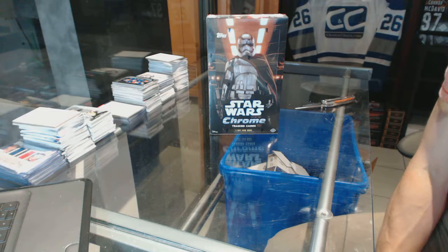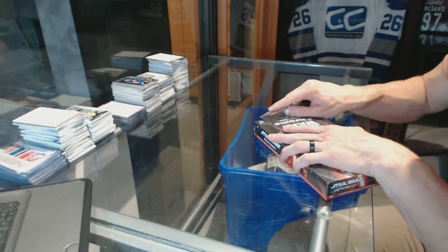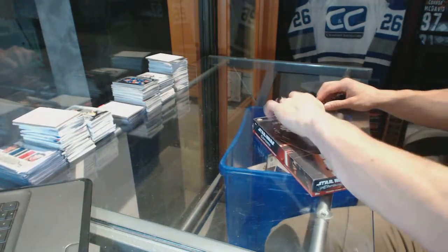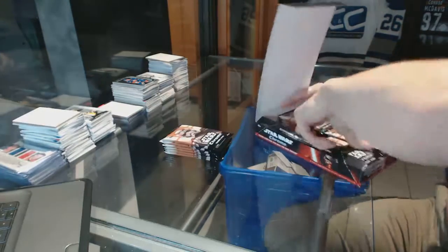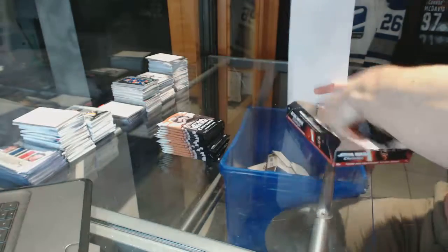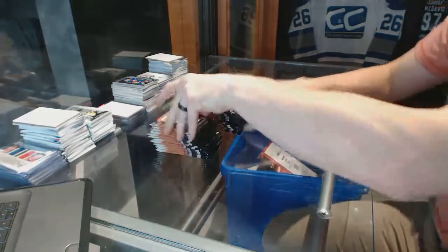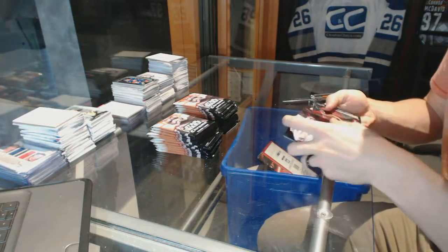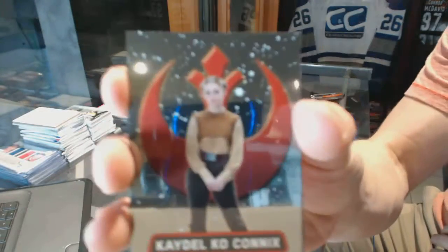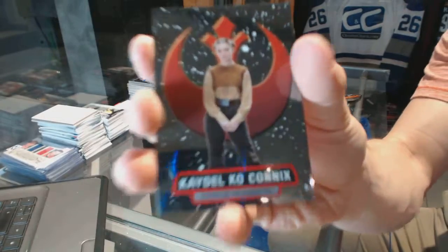Here we go, Leafs fan. 2016 Topps Star Wars Chrome Force Awakens box break. We start with Cato Co-Connix. Let's see how many names I can screw up in this box this time.